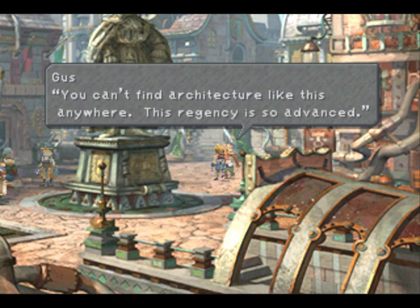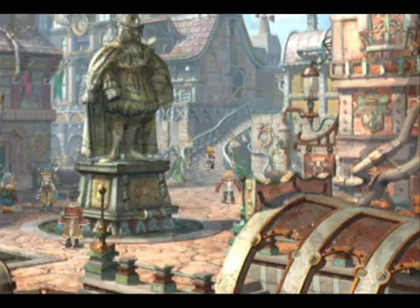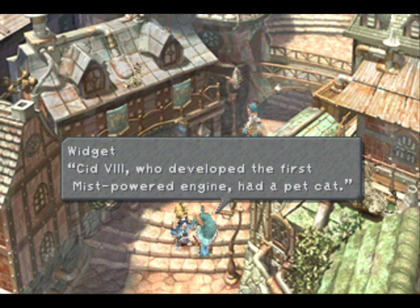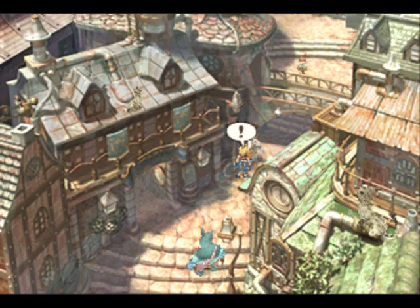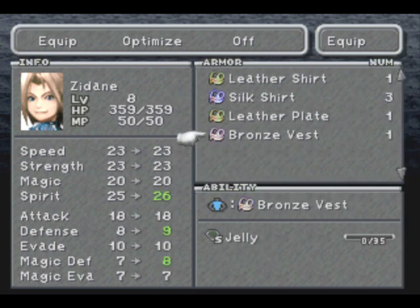They seem to have a lot of really nice stuff around here. Let's climb up here. This is where Zidane got his food earlier. Engineers seem to really like cats for some reason. If you go over here, you can find a bronze vest — maybe not a very important piece of armor, but important enough because it can teach you the Jelly ability, which gives you immunity to being petrified. I don't want to give that to Zidane because I want someone else to work on that first, but we'll start working on it soon enough.